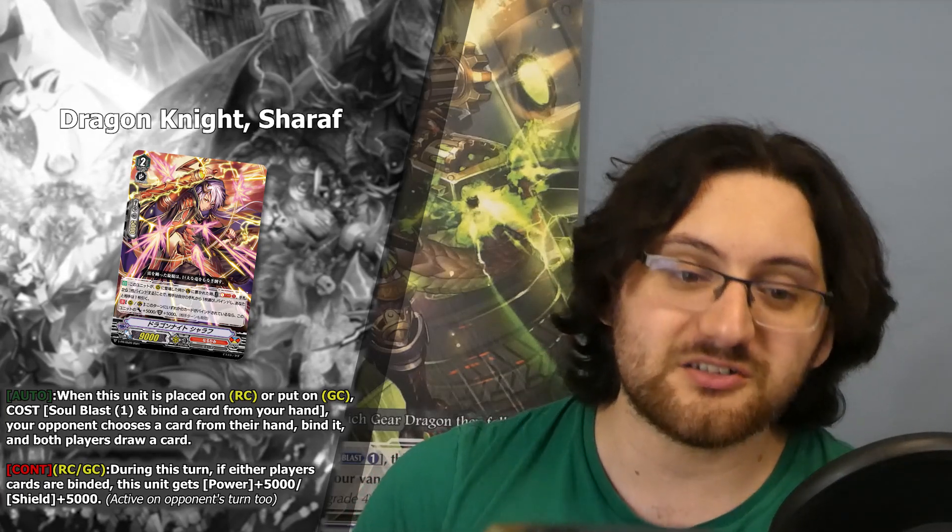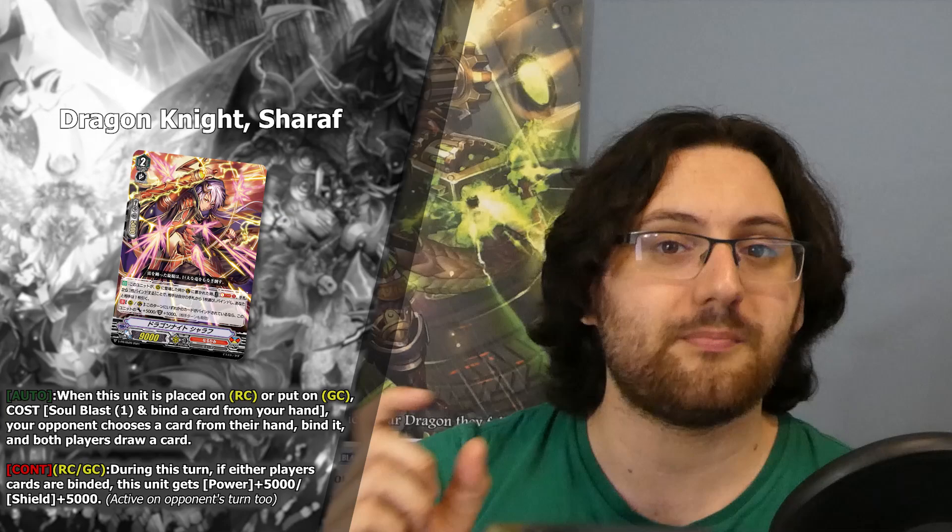This card also has another continuous effect on rearguard circle and guardian circle: during this turn, if either player's cards are binded, this unit gets power plus 5k and shield plus 5k, active on the opponent's turn too. So effectively it becomes a 14k attacker and 10k interceptor, justifying the soulblast cost. Overall I think it's not a bad card and has some purpose within Narukami, especially with the new support coming on the horizon with Dungary. It's probably going to be a tech choice depending on the player and the meta environment. Then we also got a Genesis promo which is actually kind of ridiculous - we get a Denial Griffin in Genesis.